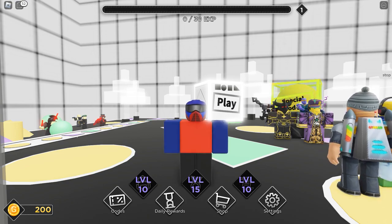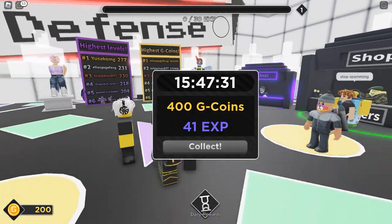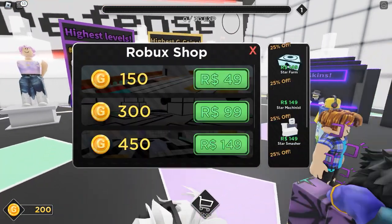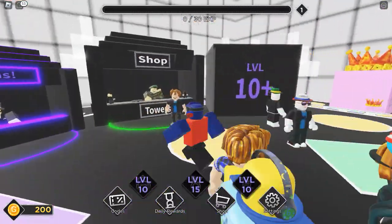We're in a lobby area right now. We have codes — I don't have any — so we have daily rewards, collect, sure, why not. There's a shop where you can buy currency, and we have settings.